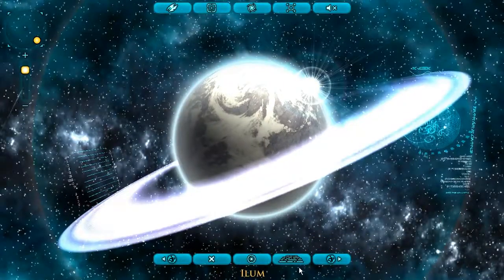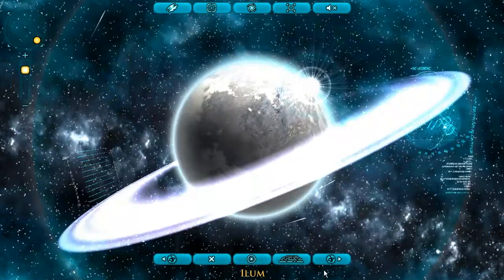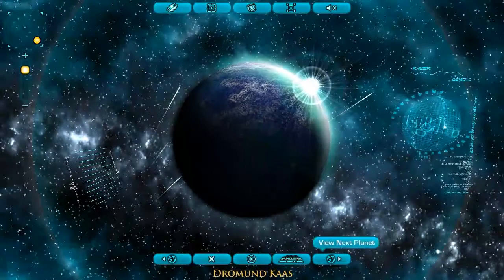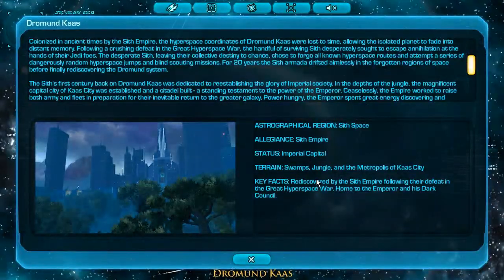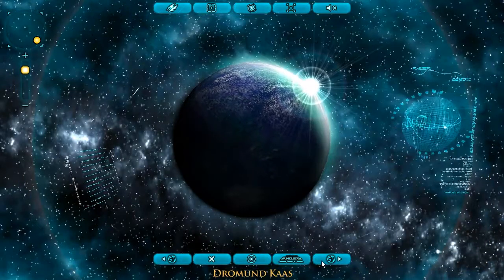There we have Elum, which is in the Unknown Regions. The Unknown Regions are basically a part of the galaxy that is home to very weird creatures and also lots of instances, as I said. Drummond Kaas — Allegiance: Sith Empire. Imperial Capital.